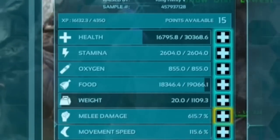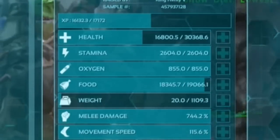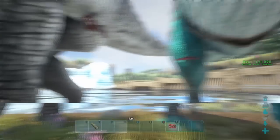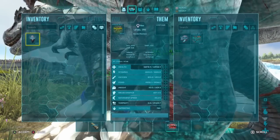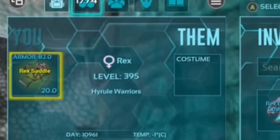It's time for hatching. I got about 6 breeding rexes and a level 355 base male, so those rexes are coming out absolutely beast. I'm going to raise like 40, maybe 50 rexes because I might die and lose a couple in the process, but we are going to be taking care of the bosses one by one.